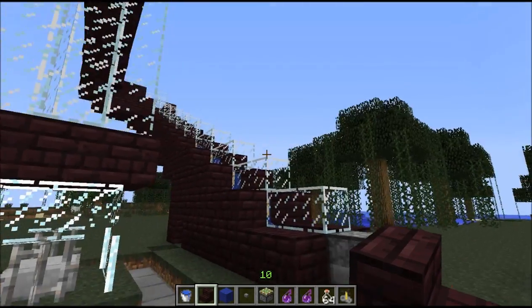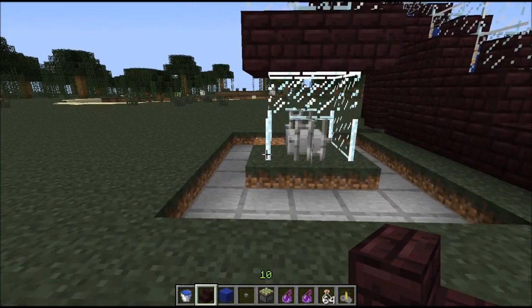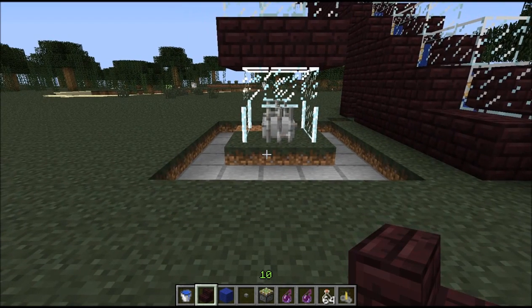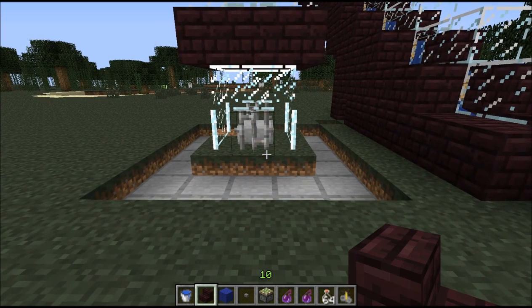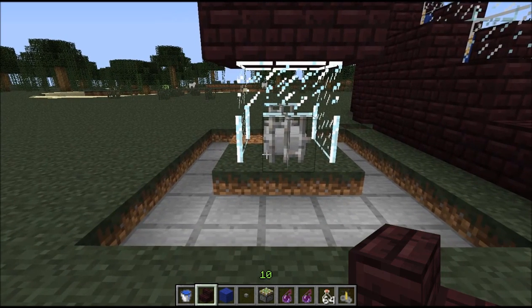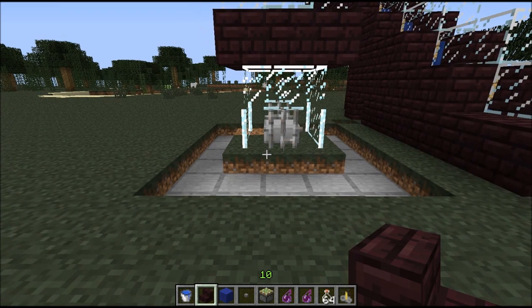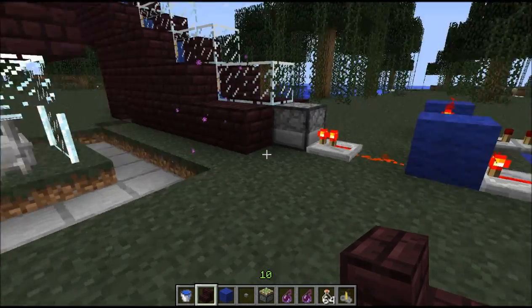Cave spiders always like to climb up everything, and it's really frustrating. Particularly for SMP, this causes a lot of bugs, and this build is pretty much made for SMP — it's proof against those bugs. On top of that, if you want to have a drop trap so you kill them manually, a lot of those don't work so well. That's because when you drop them into wherever you want to kill them, they like to climb out. So I've created a solution to this.